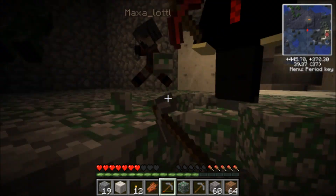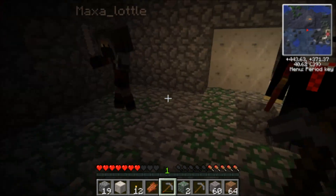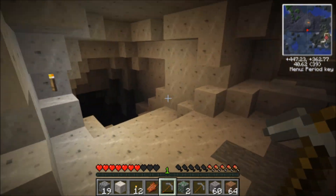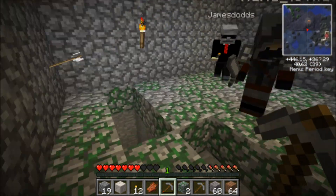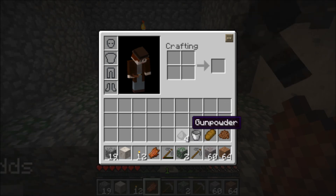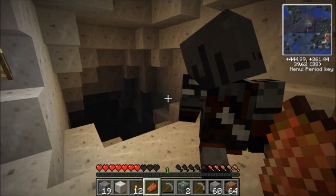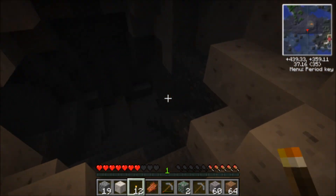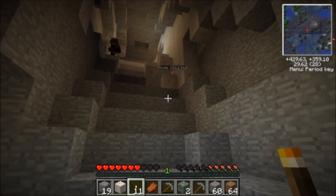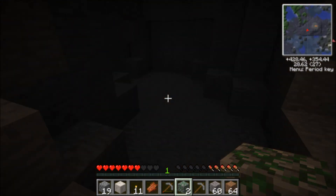I looted the chest — there was just iron, a saddle, and a bucket in there. I got gunpowder, a bucket, bread, and cocoa beans. Bread's good. Cocoa beans. I've got the chest as well. Shall we go down here? We should probably mine this stuff, but we can always do it on the way out. Let's do it while we're here while we've got durability remaining on our pickaxes.